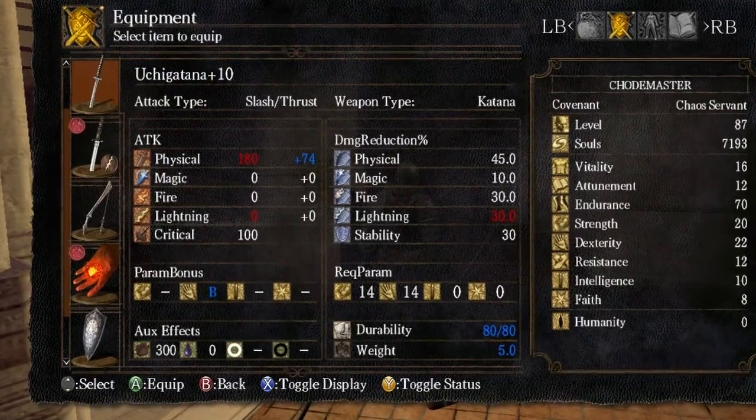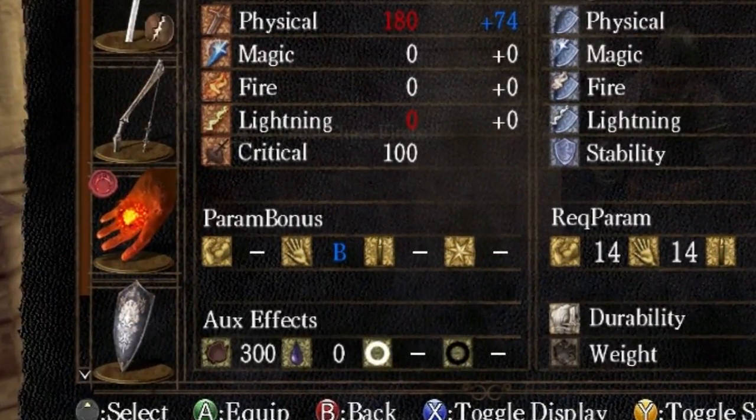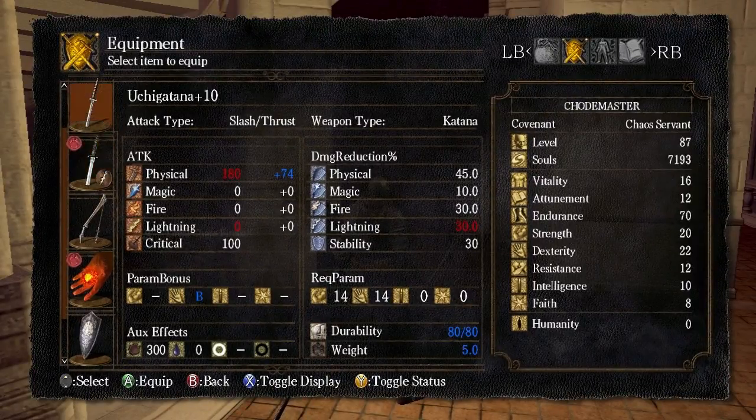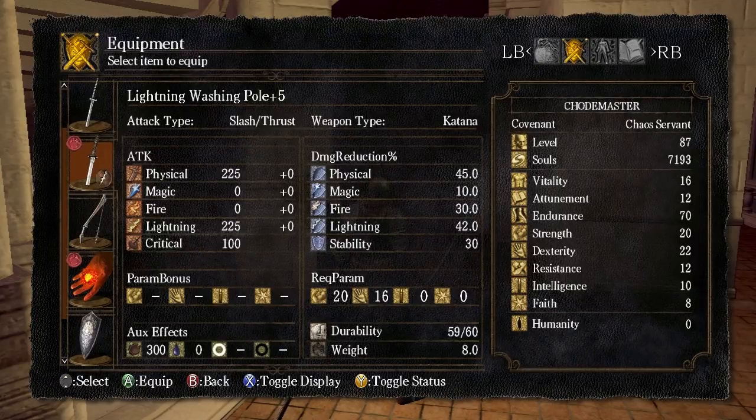If I had just upgraded it as a regular weapon — kind of like the Ujigatana here — it continues to scale. You see down here at the bottom, the Parameter Bonus: this weapon scales a B with Dexterity, which is pretty good. Meaning the higher your Dexterity is, the more damage this weapon does. Now, the Lightning Washing Pole and the Ujigatana have exactly the same stats — literally exactly the same — except that the Washing Pole is heavier and longer, with a longer reach. It also requires higher Strength and Dexterity to wield: 14 Strength and 14 Dexterity for the Ujigatana versus 20 Strength and 16 Dexterity for the Washing Pole.